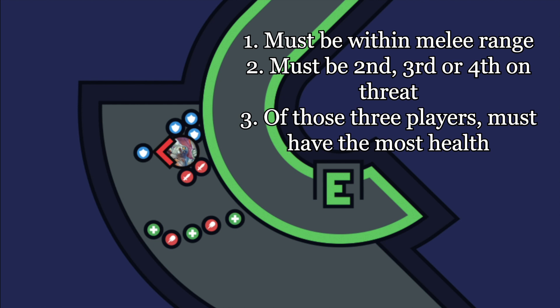Third, out of those players, it will target the one with the most health. Therefore the main tank has to be number one on threat, and three off tanks have to be second, third, and fourth. DPS — especially melee — must remain below fourth on threat, otherwise they might get targeted for Hateful Strike which will one-shot them. They can also take a quick dip in the poison drain to reduce their health, reducing the chance they qualify for the third criteria.